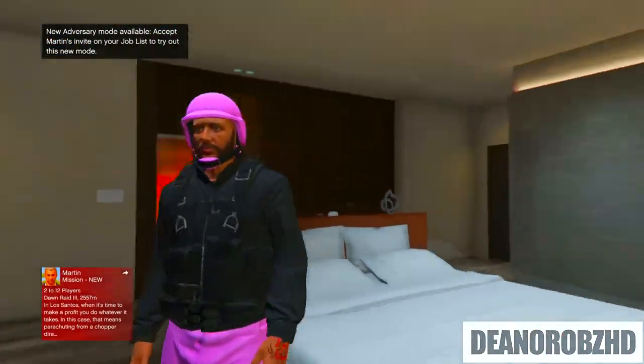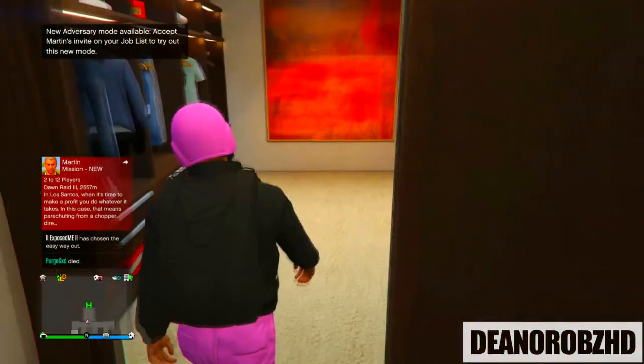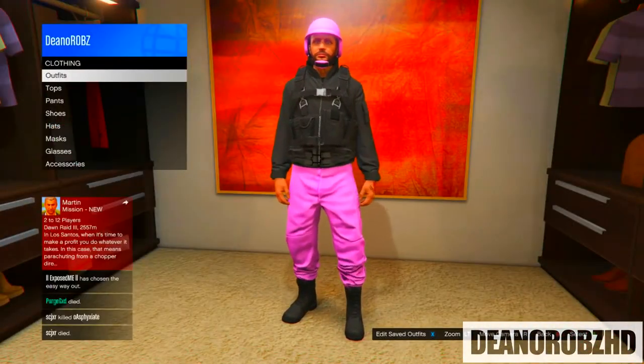Once you get the alert screen saying you've been kicked for being inactive, go ahead and click A and you'll spawn into a free roam session with the outfit. Go ahead and save it and you're pretty much done. That's how you save the Coloured Joggers — Method One. Let's jump straight into the second method.